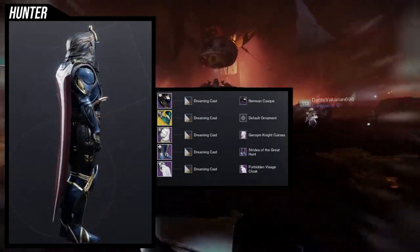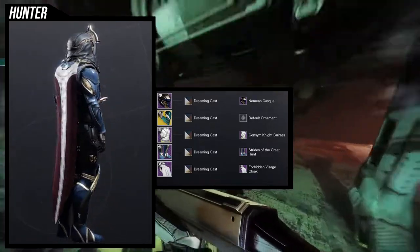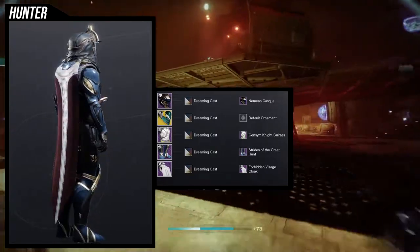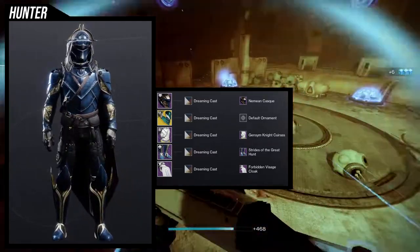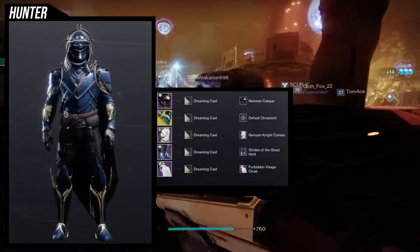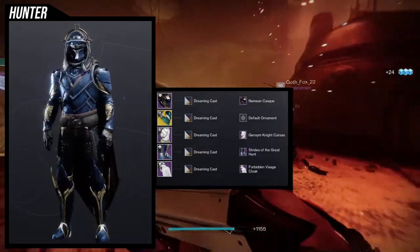For the boots, we're using Strides of the Great Hunt. The only reason I'm using the Strides is because the daggers at the bottom look really cool when the wings are outstretched — it kind of goes with the daggers. The pointy bits also help because when the wings are outstretched, it's pointy. And then for the cloak, I'm using the Forbidden Visage because I wanted a little bit of ornamentation happening — once the wings are out, you're going to look very ornamental. Honestly, you're going to look incredible.